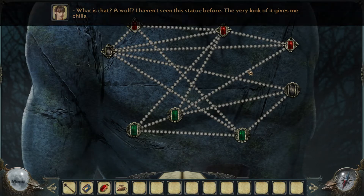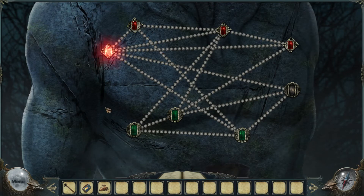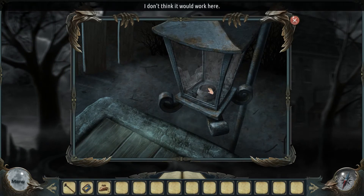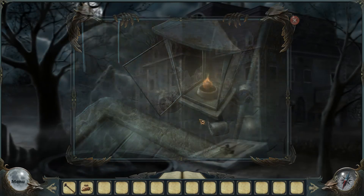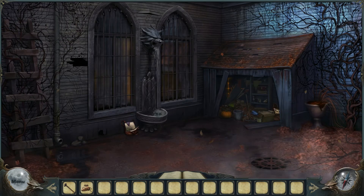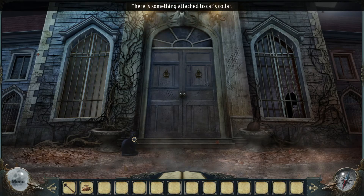There seem to be two jewels missing. I have one. It's looking good — don't think it's gonna work. Let there be light. The hell — not going inside the cellar unprepared. Okay, there is a cat. There is something attached to the cat's collar — here, kitty kitty kitty.